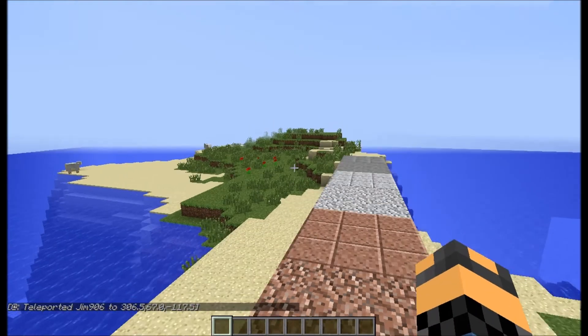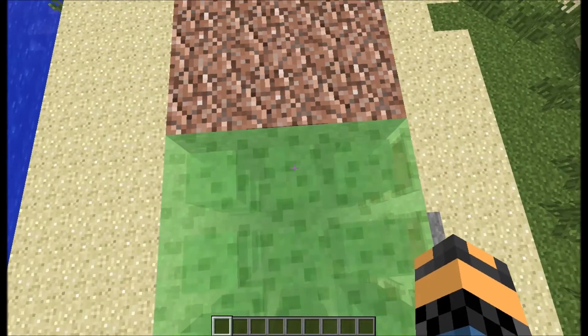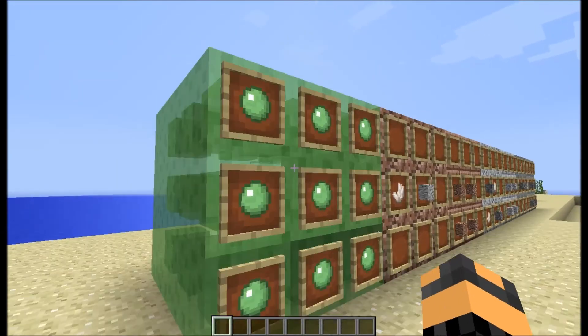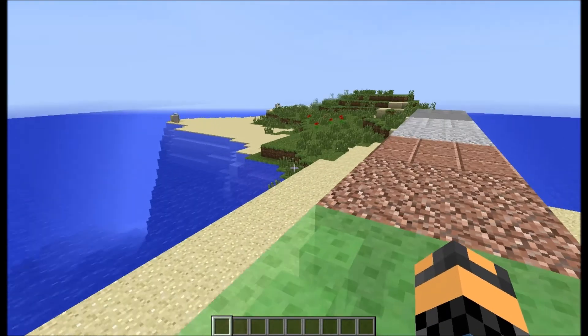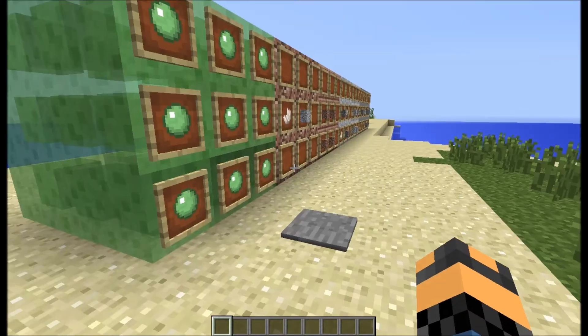In creative mode it keeps trying to make me fly, but if you just double-tap the jump button in Survival it's a lot easier. It's pretty much like Soul Sand, because you walk really slowly on it like you would on Soul Sand — I think it's a little slower though. It's supposed to represent you sticking inside the slime, because slime is supposed to be sticky.